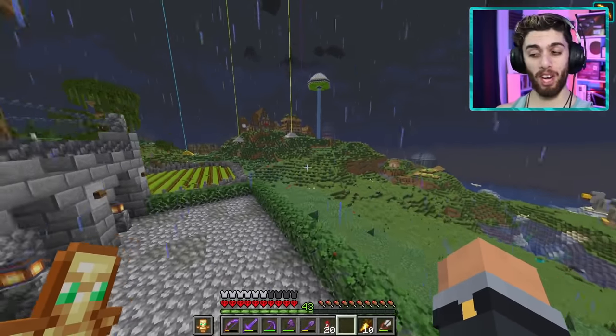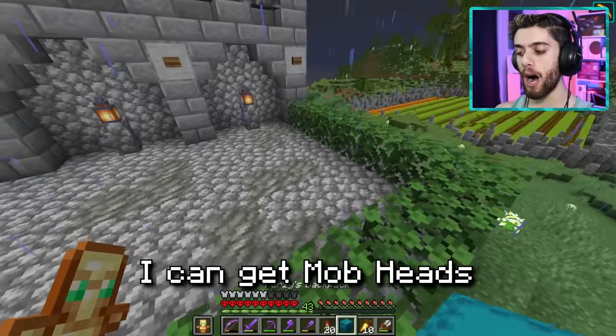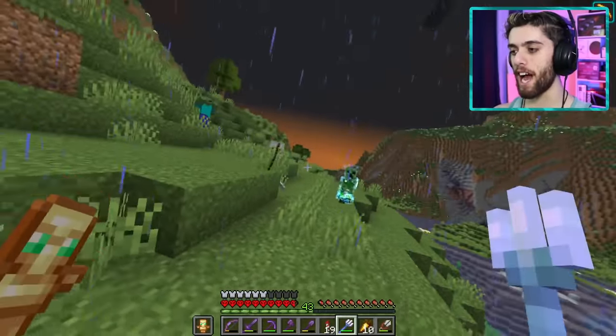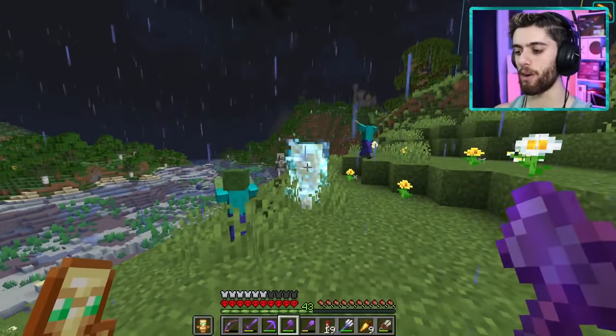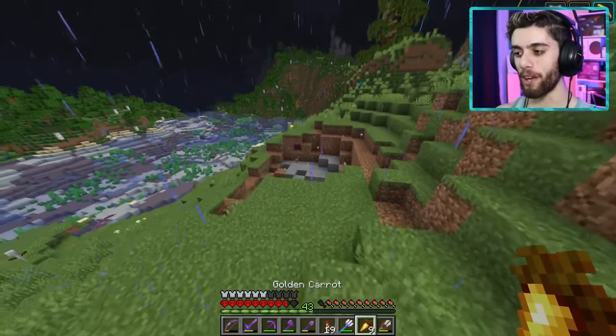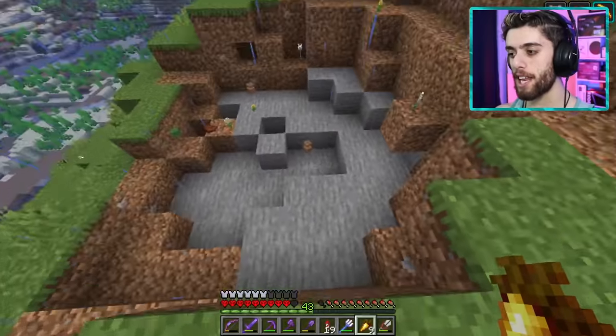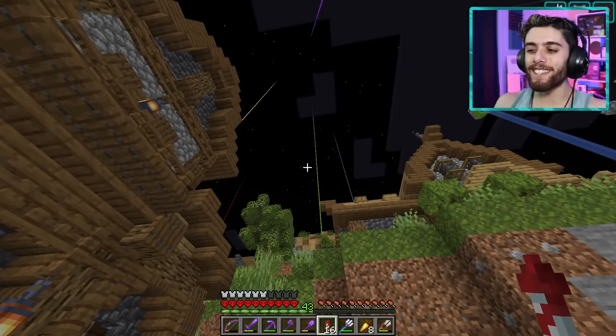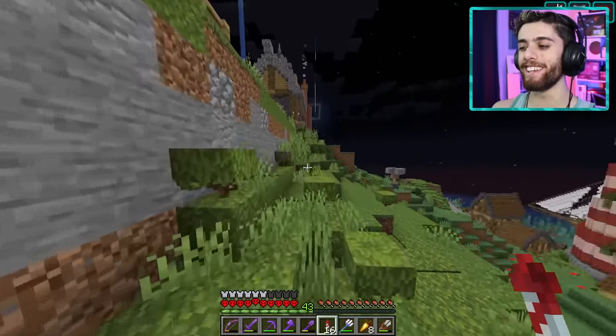It's a thunderstorm, and you know what that means — I can get mob heads if I use my trident. Where are the creepers at? We have a party. What do we get? We got a zombie head. Just one zombie head? The one time I want the rain and it stops. You can't make this up.